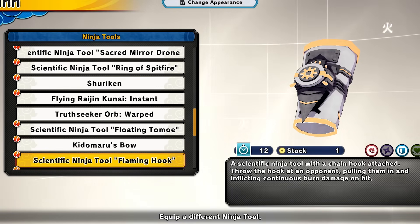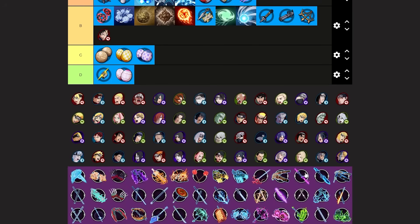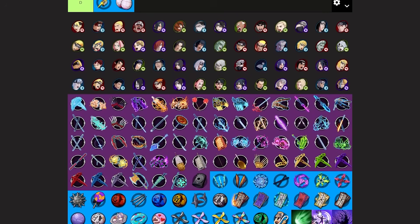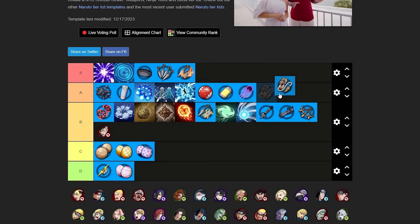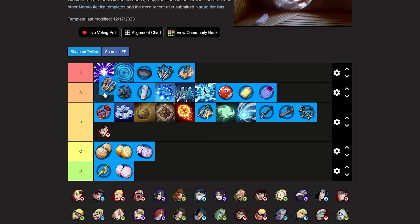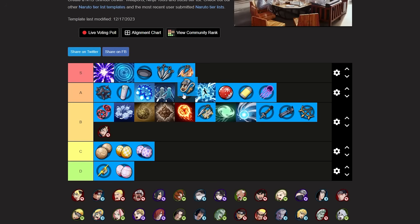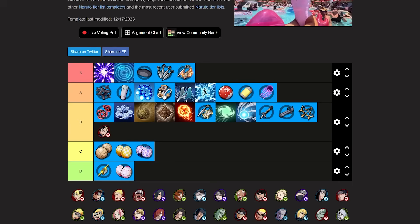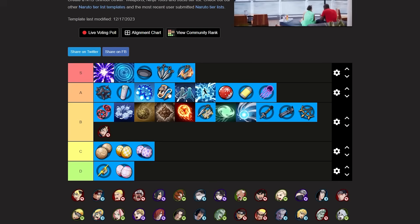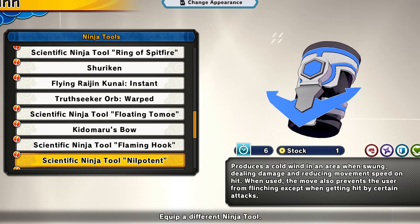Next up we have the flaming hook tool for attack and defense. Shout out to my boy Tags — he's going crazy with this tool. You basically hook the enemy in and pull them in for combos, and this thing can be very toxic. I thought it was mainly a pit type tool but watching Tags use it in 4v4s against a lot of top tier players changed my mind. He really went crazy with it. So I'm saying this is A tier — if you're using it correctly it can be really toxic, sets up a lot of combos, and it does burn damage as well. Mid to high A tier.